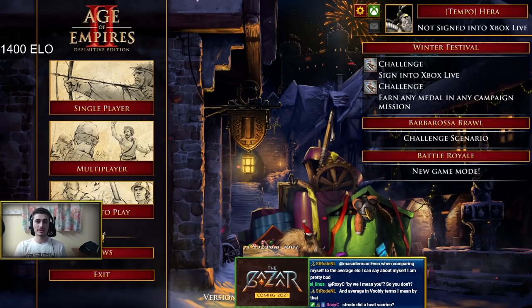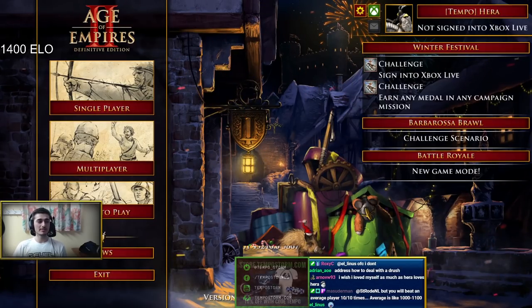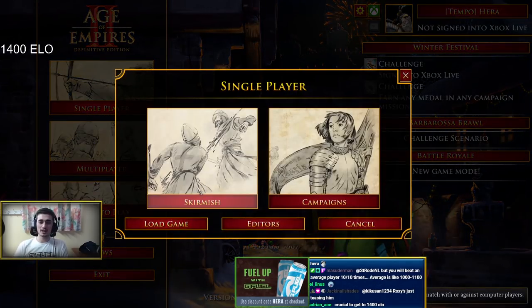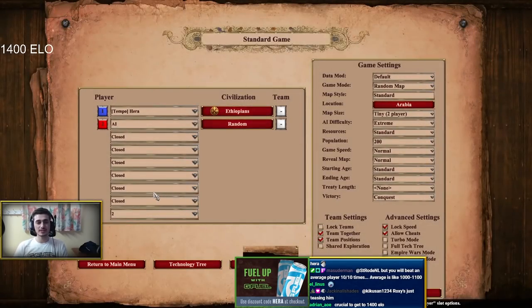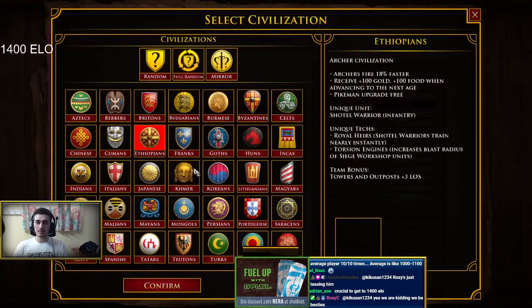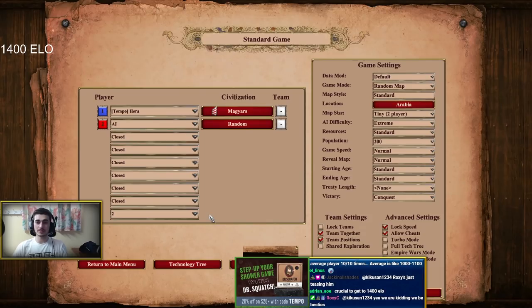We're going to be focusing on the same things as last episode: micro, clicking enemy units to see what their upgrades are, spending resources in castle age, adding more military production buildings after we get our town centers down, and expanding the map with military to pick up relics and attack from different angles. In imperial age we're expanding to find extra gold spots on the sides, and we want to make our castles on hills to control the map and get the hill bonus.